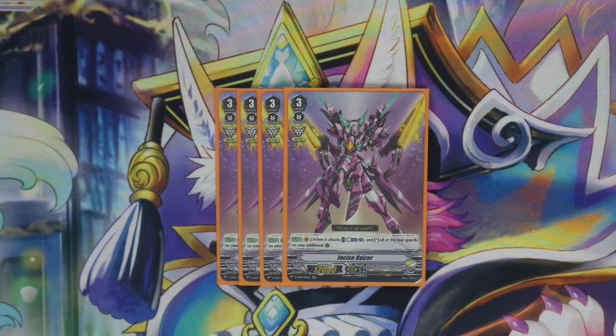For our next grade three slot we've got our secondary Vanguard Incise Riser — he's really great because just when he attacks you CB1 and stand up everything in your Excel circles, guaranteeing at least one or two re-stands depending on how many Excel circles you have. He's a great backup Vanguard and you can literally just win games on this alone. Even though the point of the deck is to win with Equities, he's such a great backup.